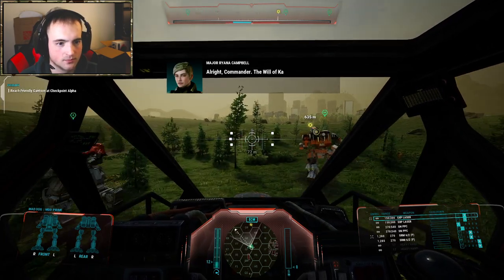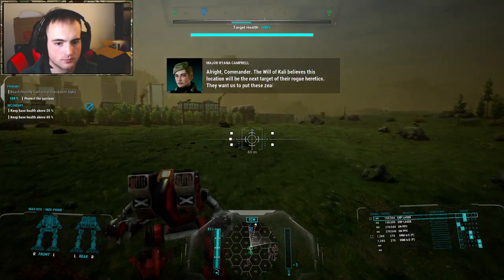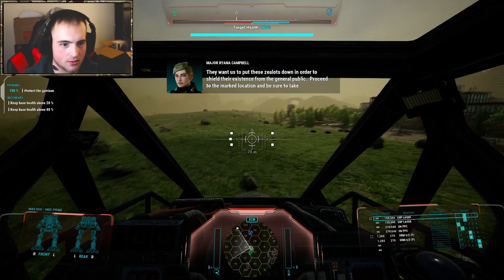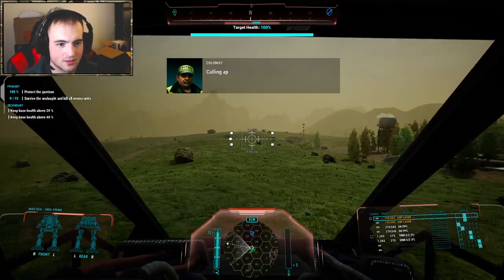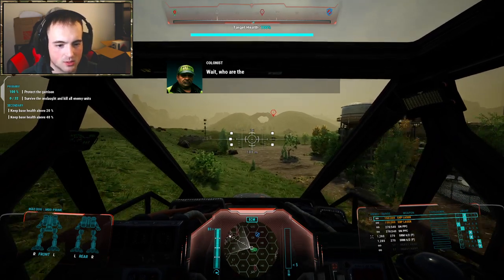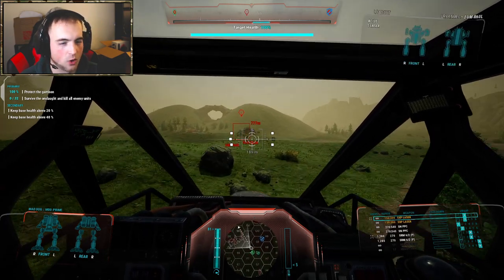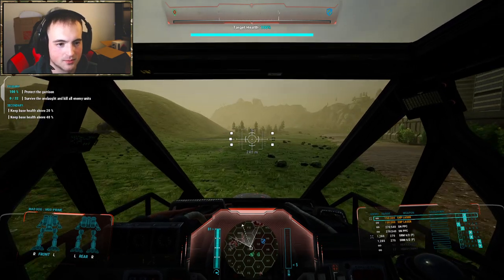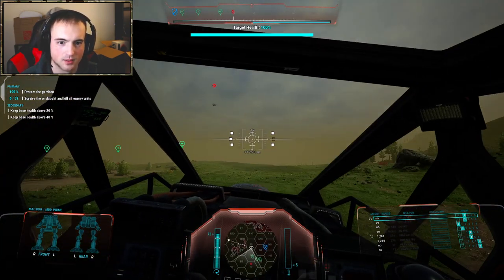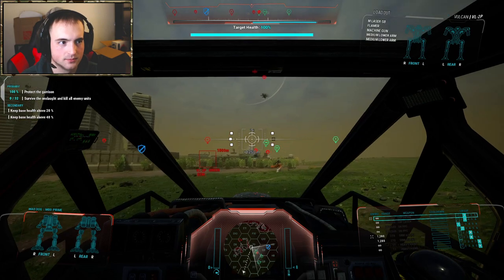Straight into the mission. The will of Kali believes this location will be the next target of their rogue heretics — they want us to put these zealots down to shield their existence from the general public. So it's a defense mission. Base health — I hate these. Let's send the Wolverine and Marauder over there, and I'll keep the Summoner walking around with me. Should be able to match my speed. Urban mech — oh God. They've destroyed our perimeter watch, they're here to kill us. Why are we scared of an urban mech? I'm literally God compared to an urban mech.